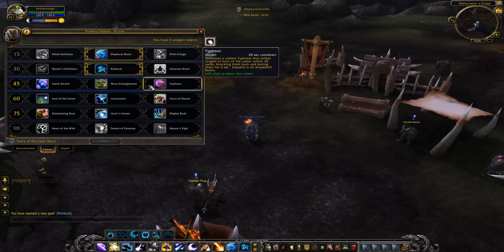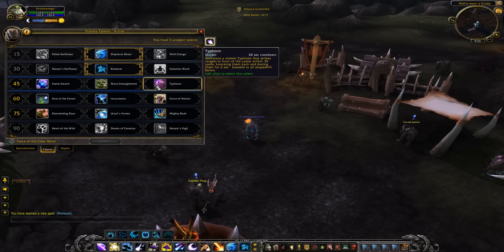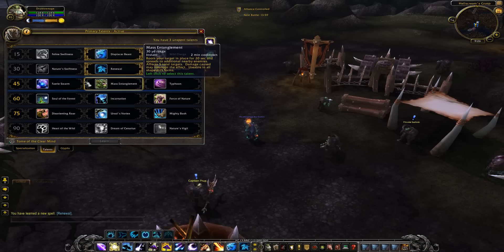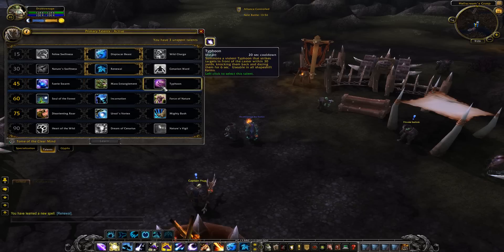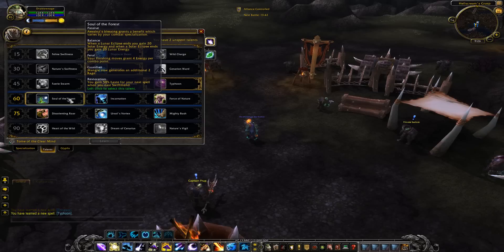Typhoon is going to be a definitely interesting one, especially for healers, because in places like Arathi Basin you can throw people off the edge of cliffs. In MoP you don't get Typhoon unless you spec for it. I think Typhoon and Faerie Swarm will be two of the major picks from this talent row. Typhoon is a knockback and a daze — when you're healing it's always nice to push everything away from you.